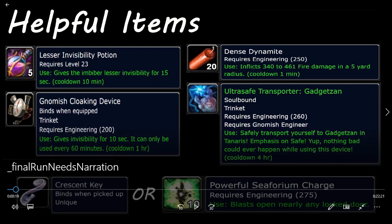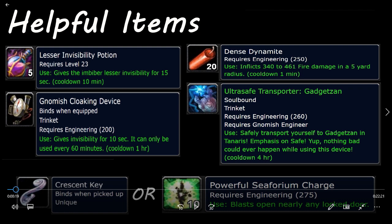In addition to the basics, there are some very helpful items. You should have both Lesser Invisibility Potions and Regular Invisibility Potions. Each potion has a 10-minute cooldown, but that only applies to that individual potion. So you can use a Lesser Invisibility Potion and then two minutes later use a Regular Invisibility Potion. This gives you more survivability, so I encourage you to carry both.